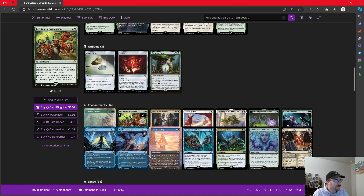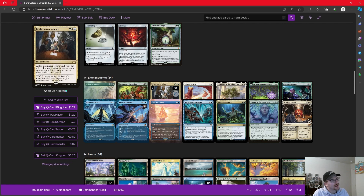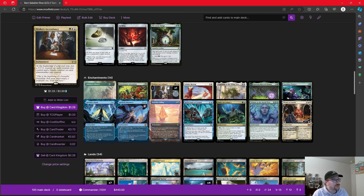Beastmaster Ascension pumps the board. Whenever a creature we control attacks, we put a counter on it, and as soon as it hits seven counters, all of our creatures get +5/+5. This is going to make them harder to deal with, and then all we need is one trample enabler to push through for damage. Getting trample is part of what we need the deck to do.